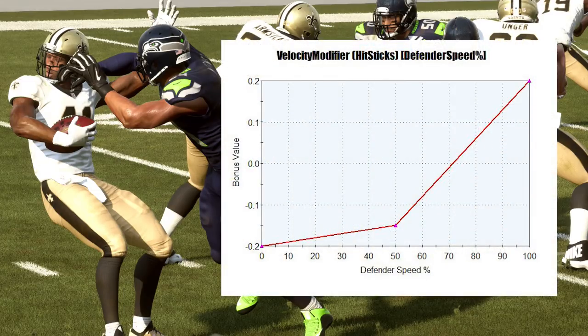The next thing has to do with the speed of your defensive player. If you're moving at a really high speed, your hit stick is going to be more effective. For example, if you're running all the way down the field on a kickoff and you hit the player going full speed, there's a good chance you're going to force a fumble. That's why we see a lot of hit stick fumbles on kickoffs. My recommendation: if you're running down the field and you don't get blocked on a kickoff, you should most likely try and go for the hit stick.